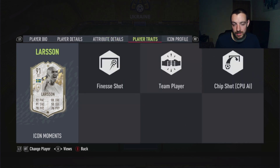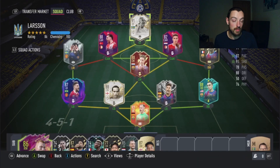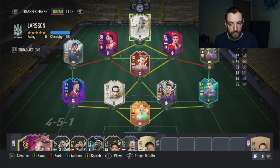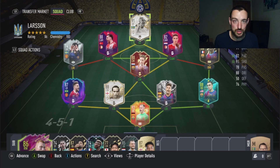Player traits: he's got Finesse, so we will be trying some finesse shots. Team Player — I think that's like the Fighting for the Badge trait, where the bounce kind of goes in their favour and they're a bit more aggressive in the tackle. These are the clubs he played for, so we've built a team around them — Barcelona, Feyenoord, and Man United. I'm excited about this, liking the look of the team. Let's get straight into it.